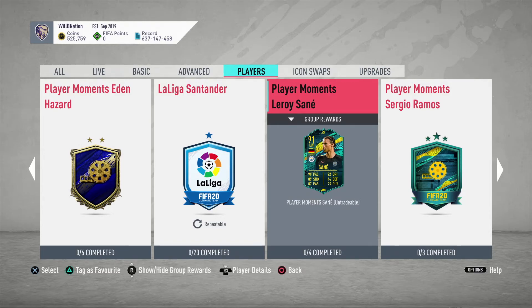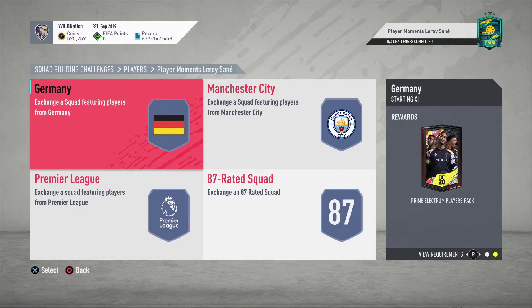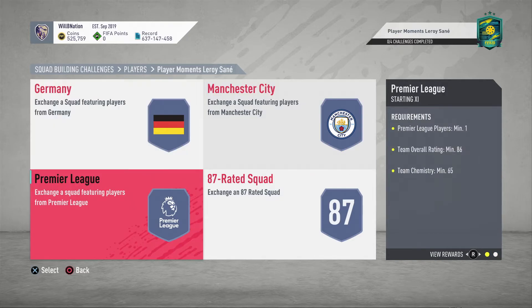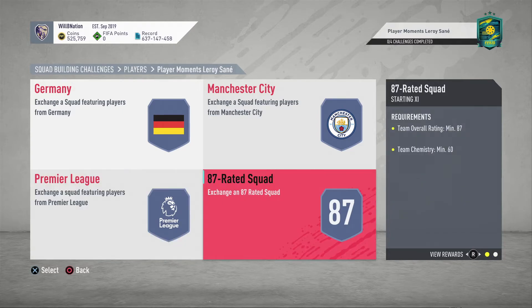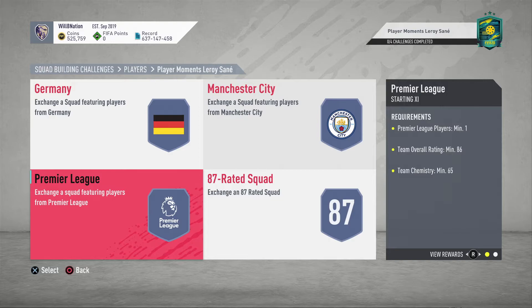To complete him you need four squads: one German player in a Team of the Week 84-rated squad with 75 chem, which returns a Prime Electrum Players Pack; one Manchester City player in an 85-rated squad with 70 chem for a Rare Mixed Players Pack; one Premier League player in an 86-rated squad for a Rare Electrum Players Pack; and one 87-rated squad with 60 chem for a Mega Pack. At least all these are tradable packs.